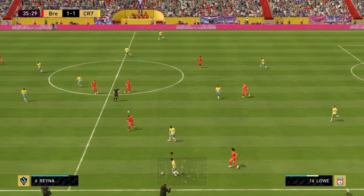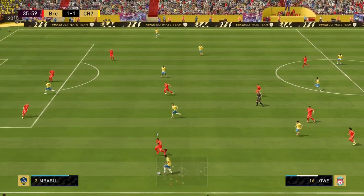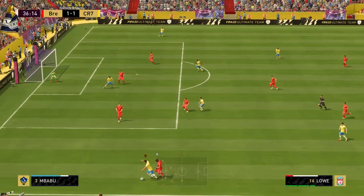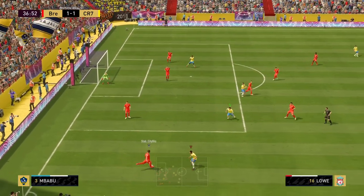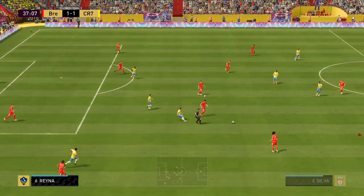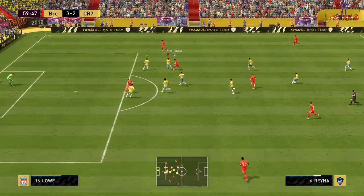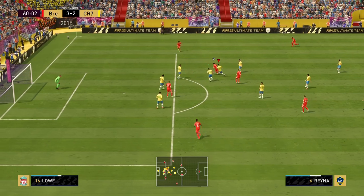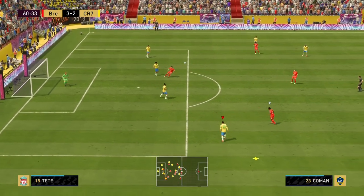He runs inside a lot and feels so fast. Nice balance on display there. That's the strength right there — he should have held them off. Great standing tackle from Low, great double team with Alan.